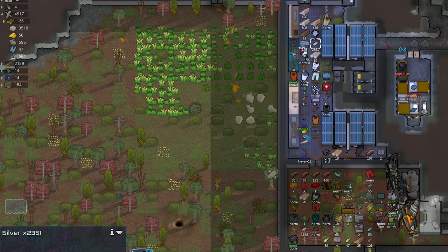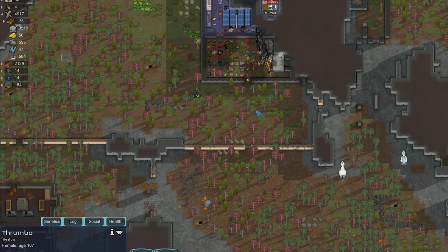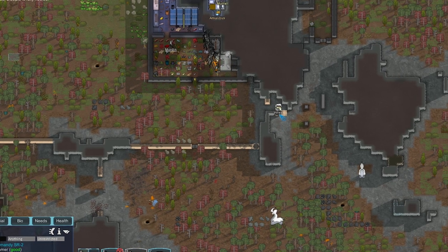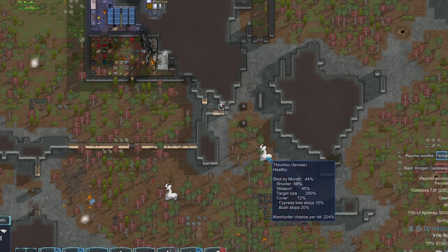There was also this furry fox guy that we bandaged up and sold off, and an ancient we captured and sold for around 500 a pop. Right now we have 3500 silver to work with. We're about to get a bit more if we can take on these thrombos — first we're going to set up an embrasure here so we can shoot at them. And then — wait, we got a raid. This could not have been timed any better!